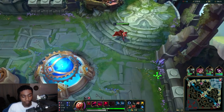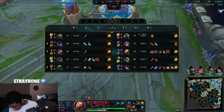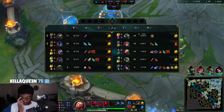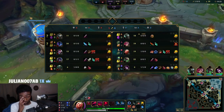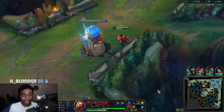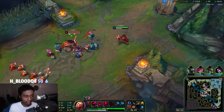I'm not gonna lie, this build is probably best. We could go Dark Seal over Amp Tomb, but I think it's fine. Dark Seal gives us 5 more AP, and as we all know, Dark Seal's passive is kind of giga-broken — it's really gold efficient if you're able to get ahead.